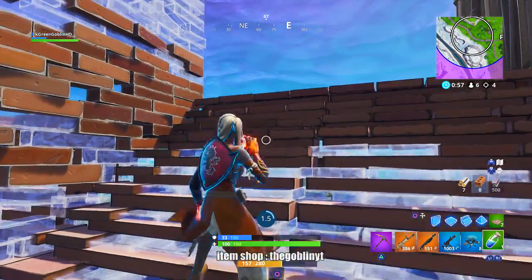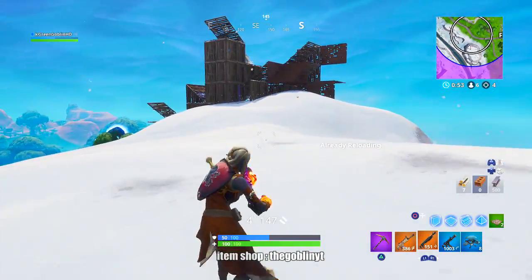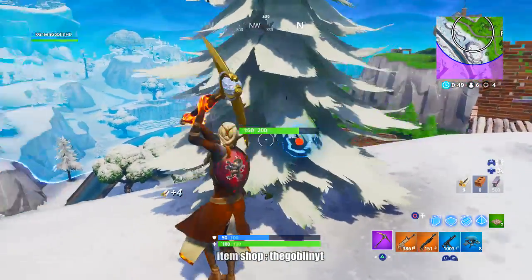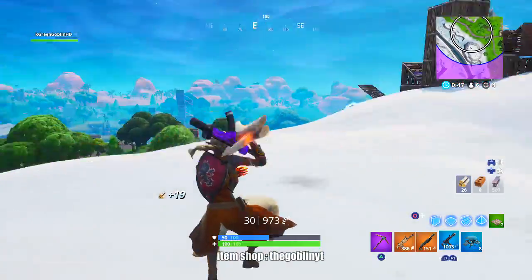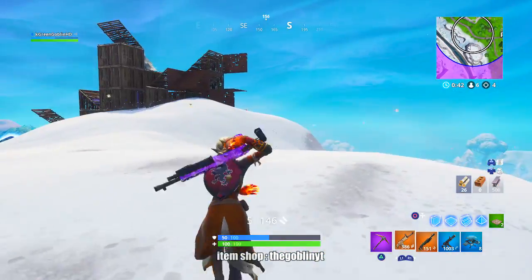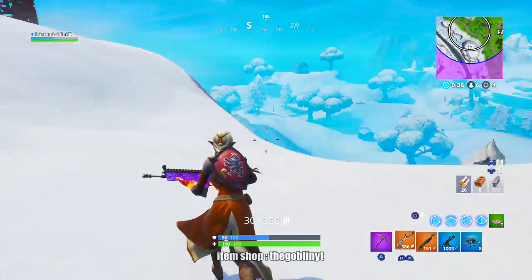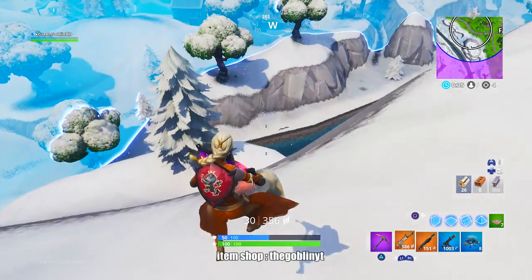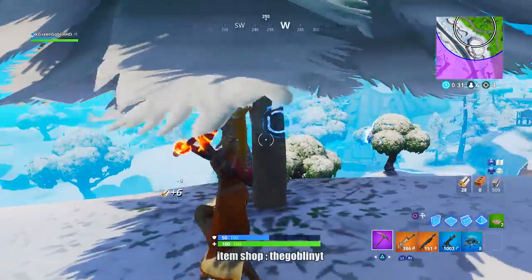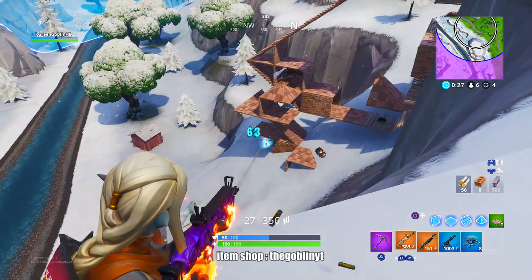Before I went down the hill I had 1500 mats — now I'm at 500. All in all that was a greedy decision, but you have to make those choices throughout the game: how many kills do you want versus how much do you want to win? By dropping down, my chances of winning went down but my chances of getting a kill went up. I used all my minis, so if I get cracked again there's no healing left — that's a tough spot to be in.